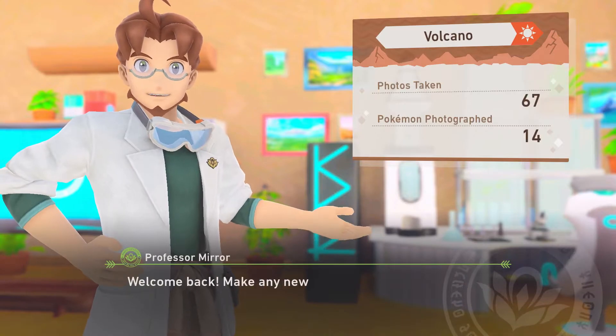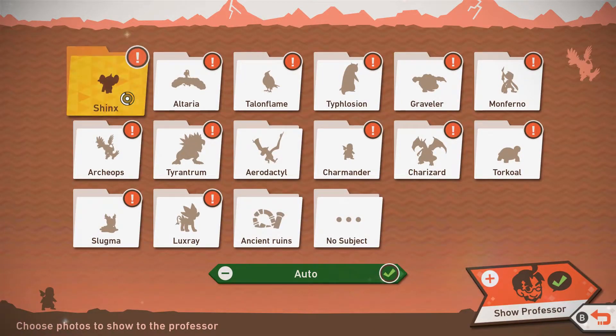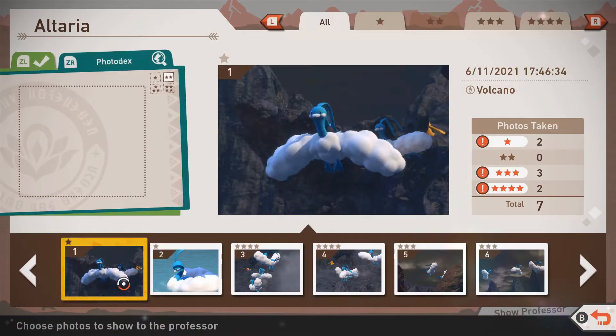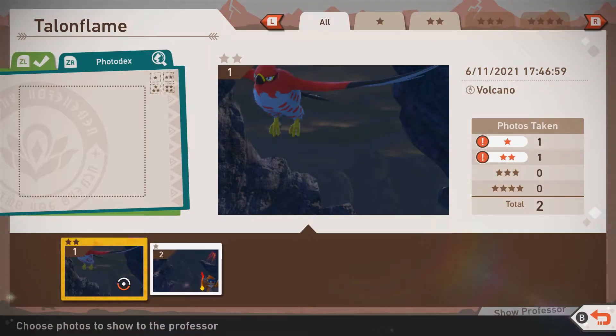Welcome back. Made any new discoveries? Let's submit our Shinx photos — I don't think I ever got a good Shinx photo. Now, releasing this theme is a four-star photo. I took this in case I didn't get the request photo. I think you can only do this photo on level two — I'm going to have to double-check. This may be another reason why we will come back to level two. Submit your three-star of the Artarias to get her, because that is the request photo it wants.